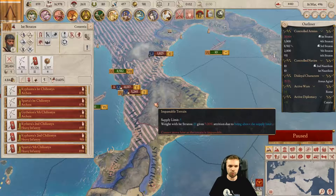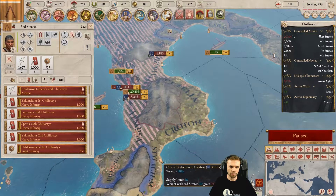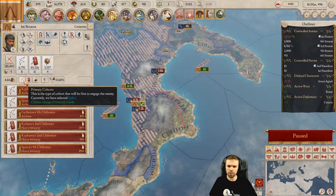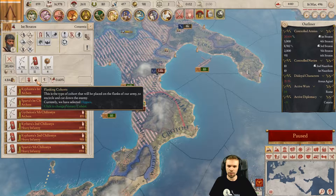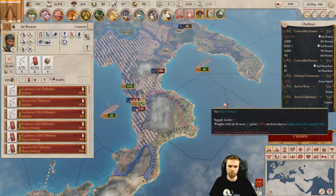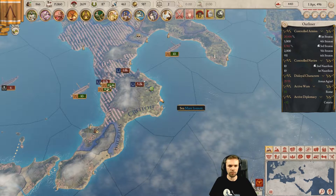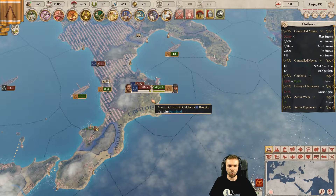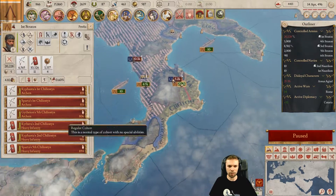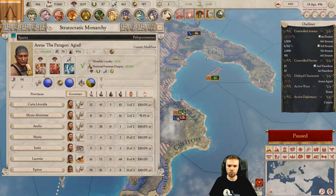I think we should put the light infantry on the flanks and put our heavies more in the center. Okay, twice our number — not too shabby. Let's get down there, and we want to set the order here. I don't know — it said archers, then heavies, then light infantry. Maybe I just didn't know where to put the lights. At least that's a stack wipe — nice.